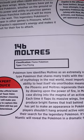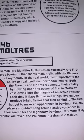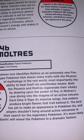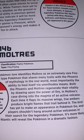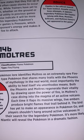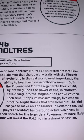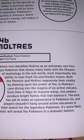Moltres — Flame Pokémon, Fire and Flying type. Pokémon lore identifies Moltres as an extremely rare Fire-type Pokémon that shares many traits with the Phoenix mythology — most importantly, the ability to heal itself via unorthodox means. Both the Phoenix and Moltres regenerate their vitality by drawing upon the power of fire; in Moltres's case, by diving into the magma of an active volcano. Each time it flaps its massive wings, live embers produce bright flames that trail behind it. The bird has yet to make an appearance in Pokémon Go, and players shouldn't hang around active volcanoes in their search — it's more likely Niantic will reveal the Pokémon in a dramatic fashion.